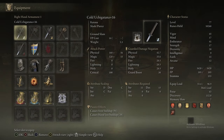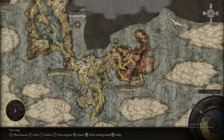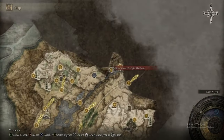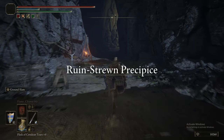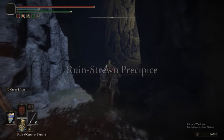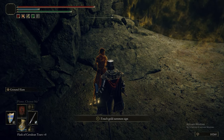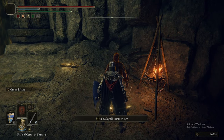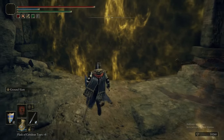Welcome back to part 20 of Elden Ring the Ultimate Guide. Today is the Radahn Festival. If this is the first time you've watched any of these guides, we recommend you watch the video linked in the description. We are heading to Rune Stroom Precipice, and we have already done Rune Stroom Precipice up to this point. As we have now done Caelid, as I told you in the Rune Stroom Precipice episode, we now have access to three summons for this boss, which is entirely unnecessary.